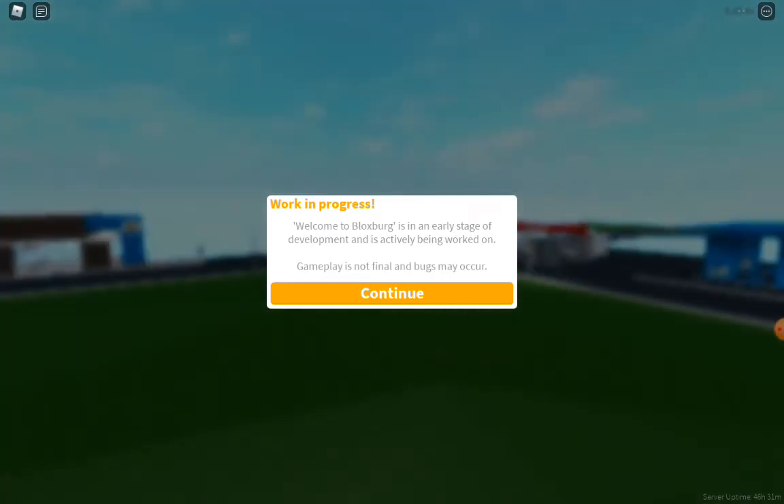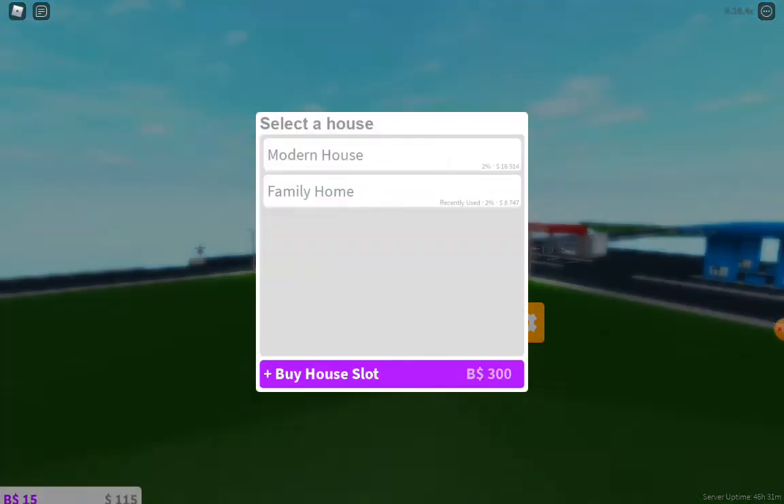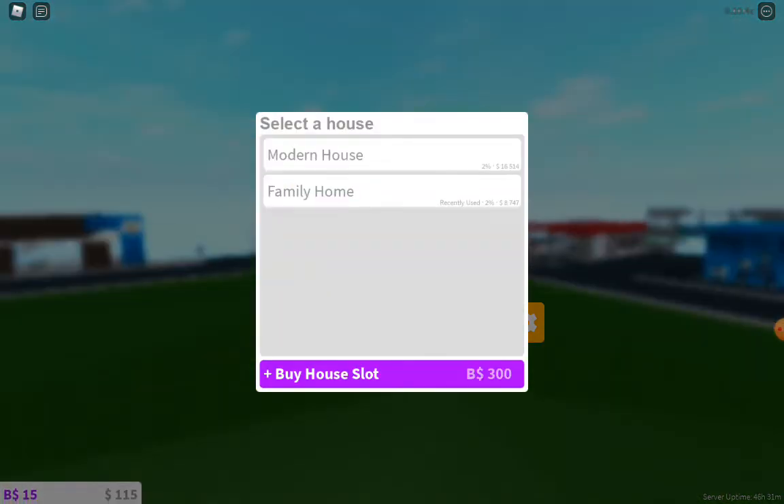This is version 0.10.4, which I'm guessing is the latest update. This video was supposed to be up by 11:30 and it's 11:30 now. I'm just in a regular server, not a private server. I'll press play — and just so you know, my modern house isn't finished yet, so I'll show you that when it's done.